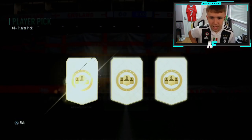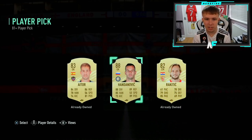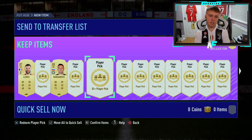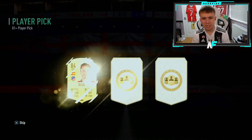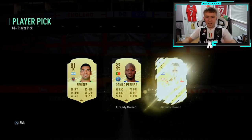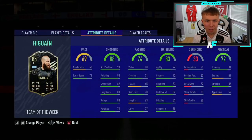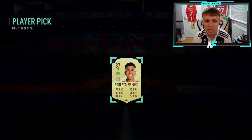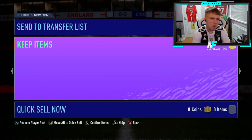50 player picks for the Serie A Team of the Season — can we get one? We kick off with a walkout in Lloris. Two walkouts in a row and they're both keepers. One of them was Serie A but he's not even in the Team of the Season. Show us the blues and make it Serie A, please. A Lukaku, a Ronaldo, a something. EA, please be kind. Higuain — didn't even know he had an inform. Will we even see a blue? Kylian Mbappe — I'll take Mbappe. Would have preferred a Neymar but I'll take Mbappe.